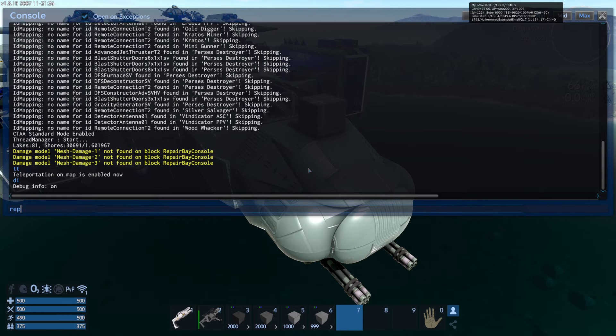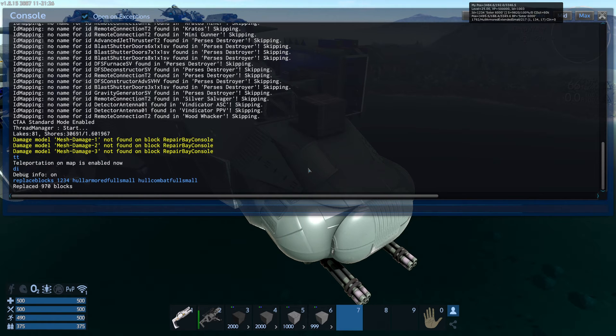To do that replace blocks command, you just hit your button and type: replace blocks space 1234 space hull armored full small, and you're going to replace it with hull combat full small. And then it says it replaced 970 blocks — but that's just step one, there are multiple versions you have to do.